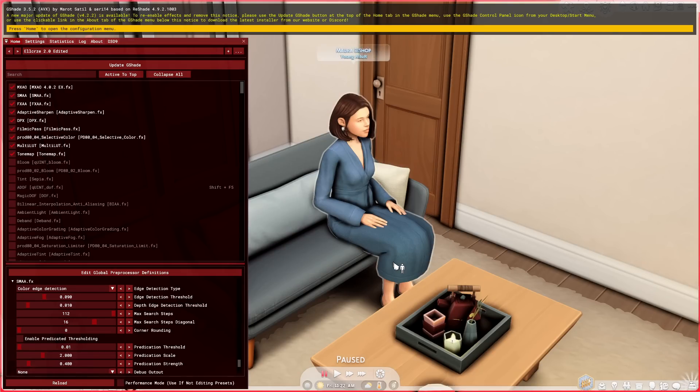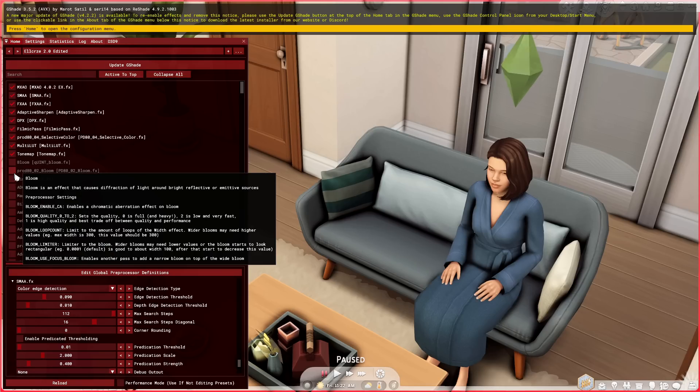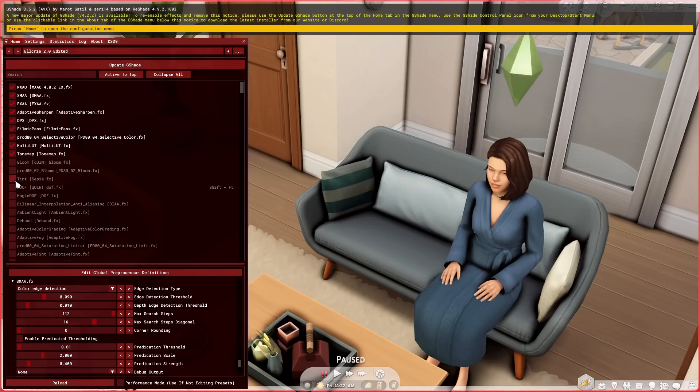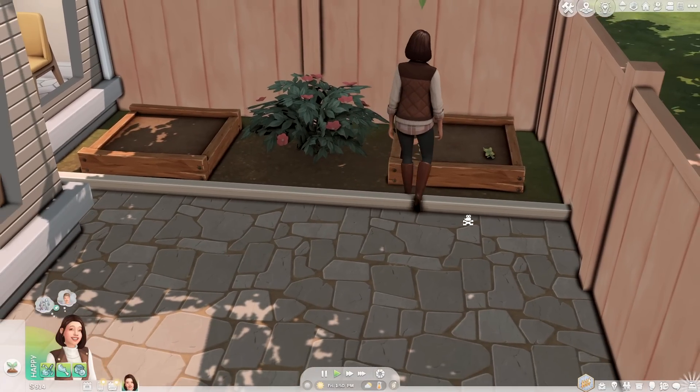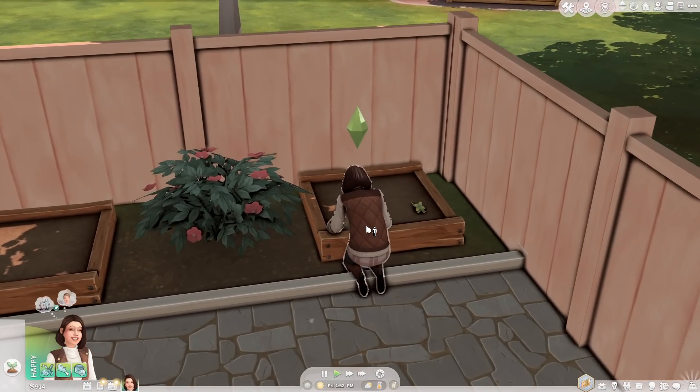Going back to the edited version — because this isn't my original GShade, I can't share or upload it. But I can tell you what I did: I unticked Bloom, unticked the Prod 80 tab, and also unticked the Tint. Just for comparison, let me show you how much of a drastic difference GShade makes in your game.